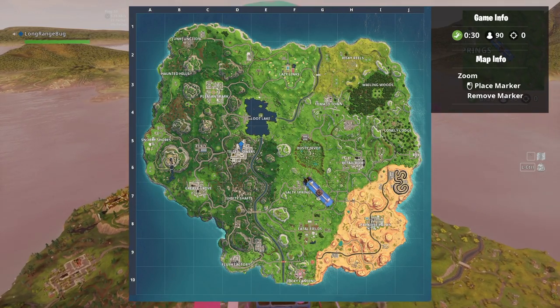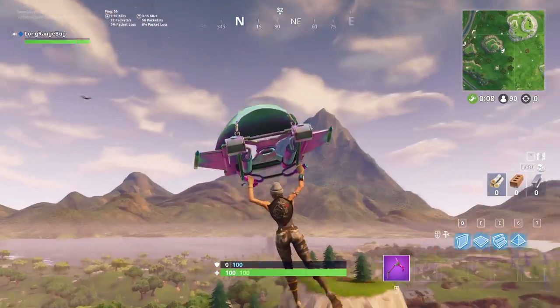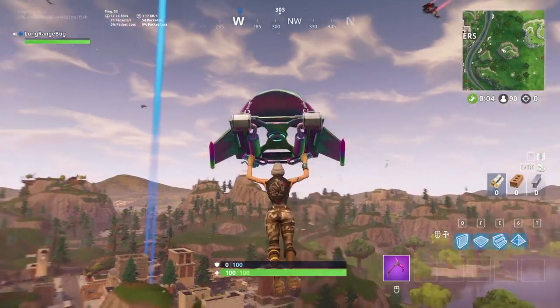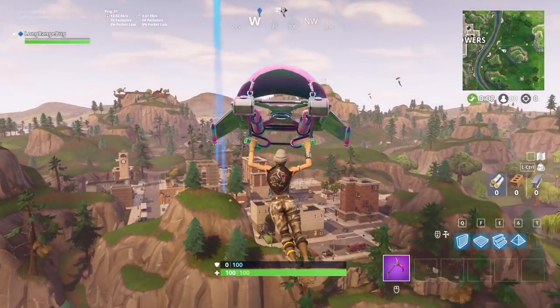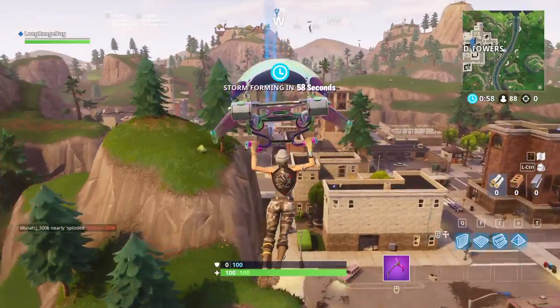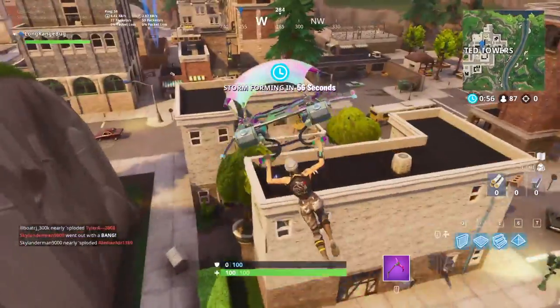I'm going to drop Tilted. Let's see how many people are going there. Dropping Tilted — looks like we got only three other duos coming here. Got a pretty good drop for the L buildings, not that bad. GL grenade launcher right here, hoping for a rocket launcher. I see a purple one over on the other staircase.